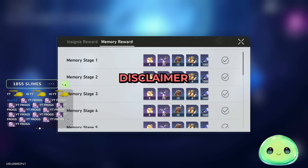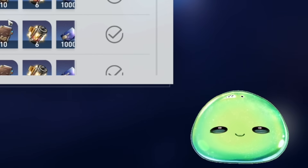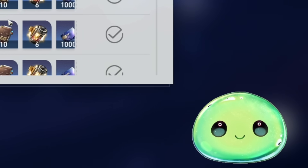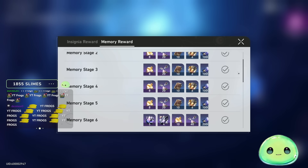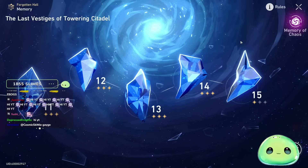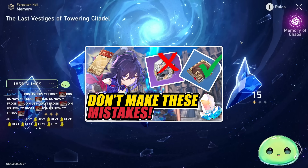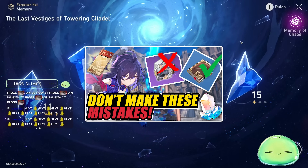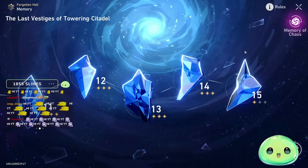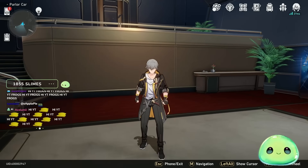Quick disclaimer: this is a single-player PvE game. I can only talk about what I prioritized and what I think is most efficient for the trailblaze power — do what you want. From TL30 to TL40, I spent strictly Simulated Universe World 6 and got a lot of resources from Memory of Chaos and Forgotten Halls, so I didn't really need to hit up Calyx for light cone materials. But if you're running a little low, by all means do what you need to prep for level 40.